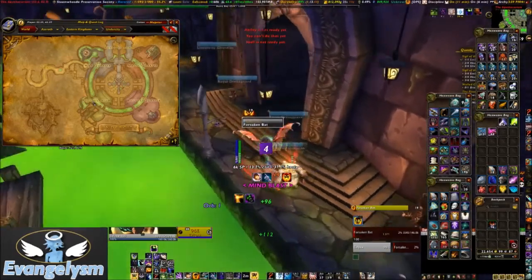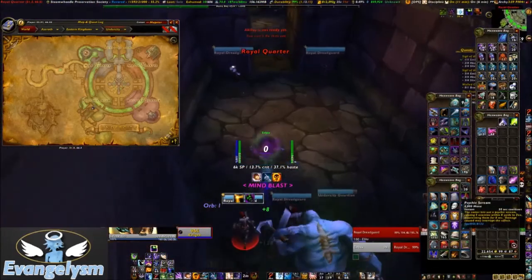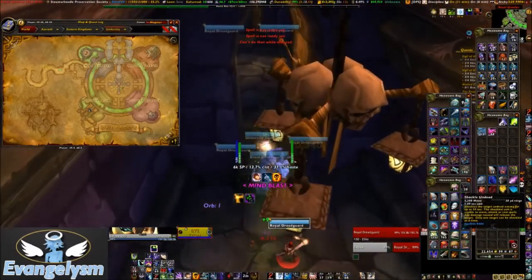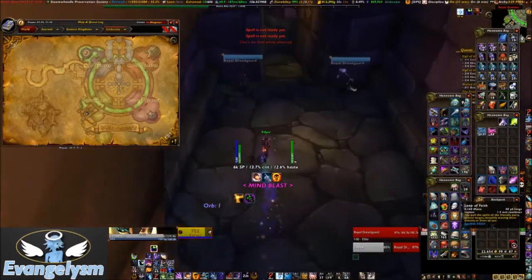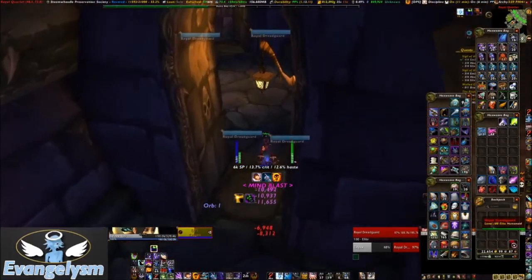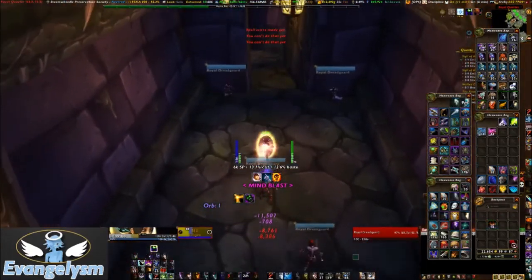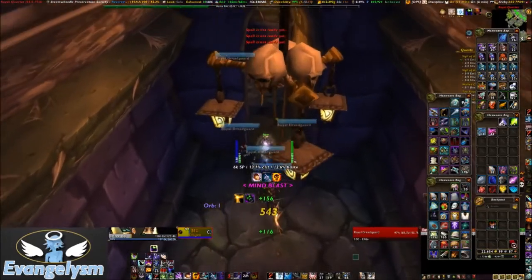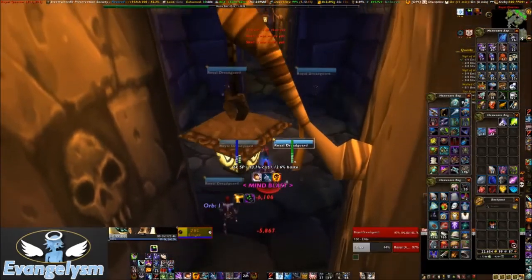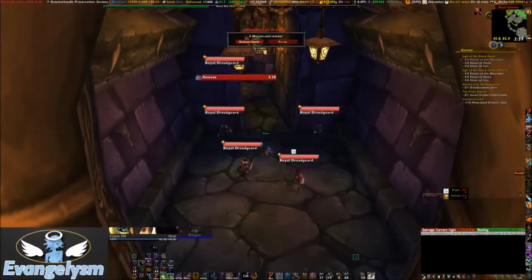I chose to run down into the tunnel rather than fly, which was a bad decision — I know that now after the fact — because there are loads and loads of guards here. You will end up dying; it's inevitable, unfortunately, unless you come in with a group and kill Sylvanas at the same time and get the For the Alliance achievement, which is always an option. As you'll see, I die — I've tried dispersion, I've tried shield — and then I'm dead.